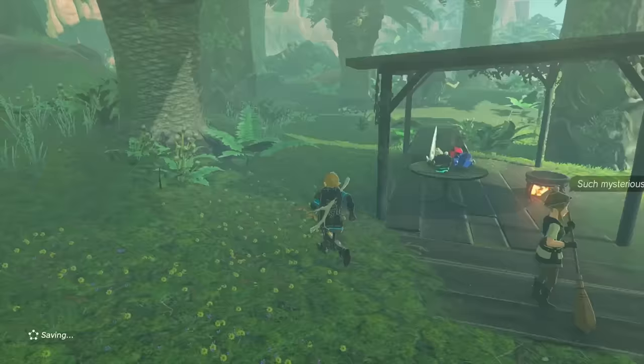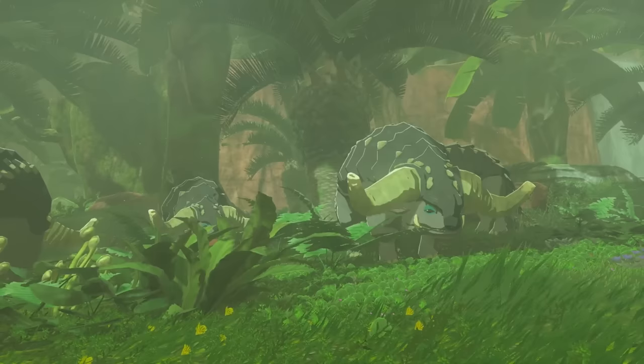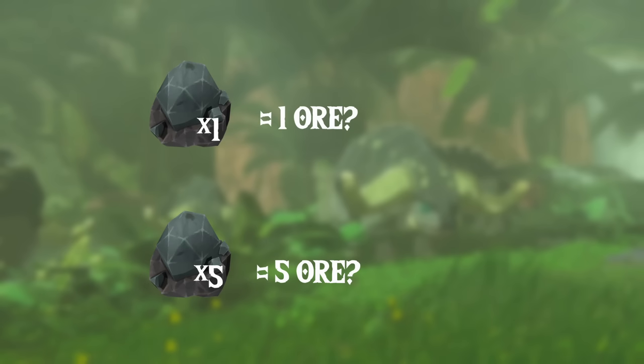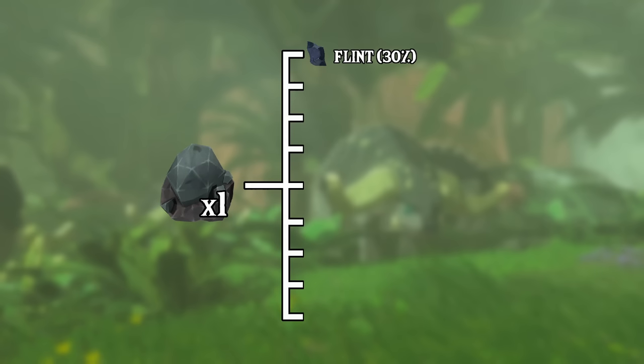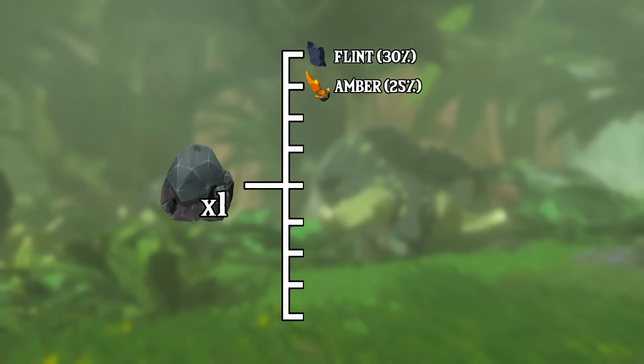But how do these drops even work? At first glance, you would think that if you feed a Dondon, it'll give a gem for each luminous stone you feed it. Well, not exactly. When you feed a luminous stone to a Dondon, it cycles between a bunch of different ores to decide the outcome. For example, feeding a single luminous stone has a 30% chance to give flint, a 25% chance to give amber, and a 20% chance to give opal, and so on with other ores.